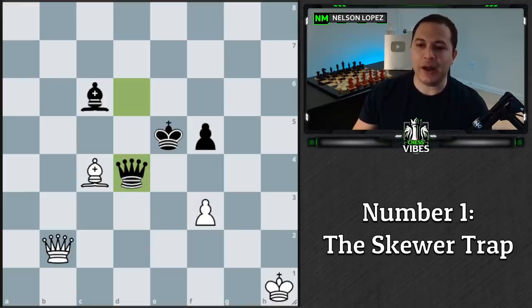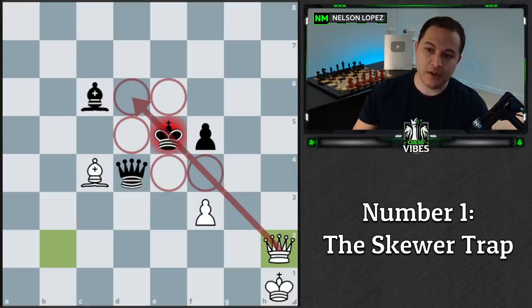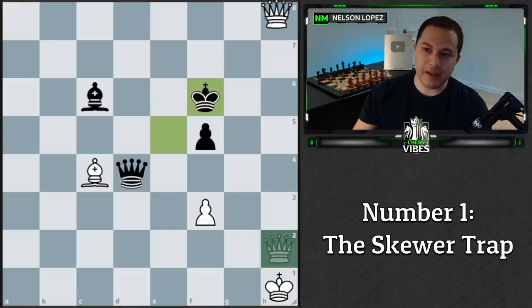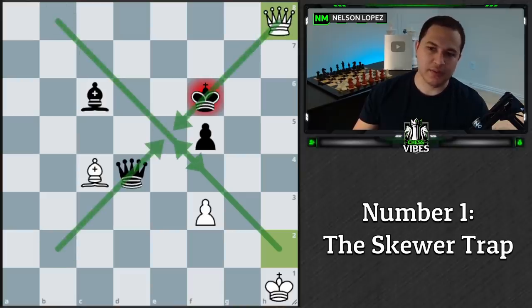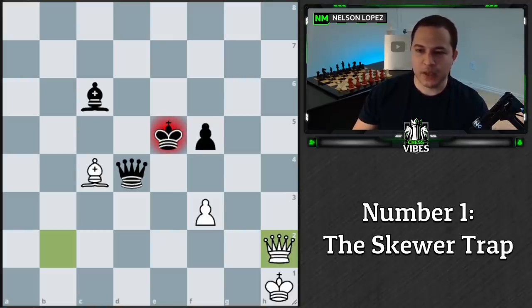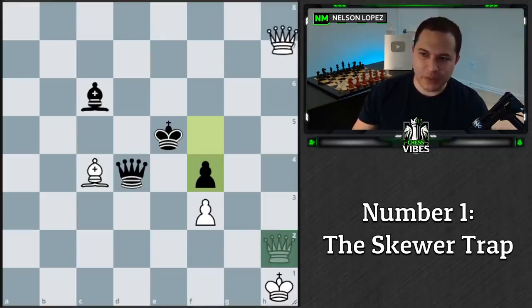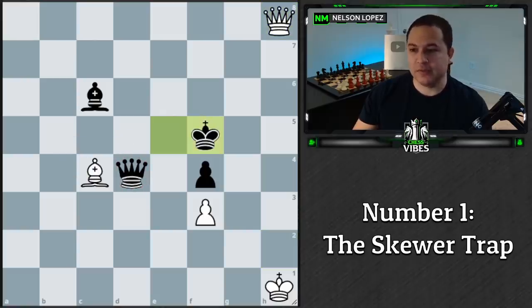Black has to block with the queen again. Then queen h2 — same thing. The king can't go anywhere and has to move, and again there's a skewer. So we've had a potential skewer on every diagonal — this way, this way, this way, and this way. It's amazing. At this point black can try to block with a pawn, but we play queen h2 check. Because of the way the bishop and pawn are placed, the king can't move anywhere to defend the queen, and again white is winning.